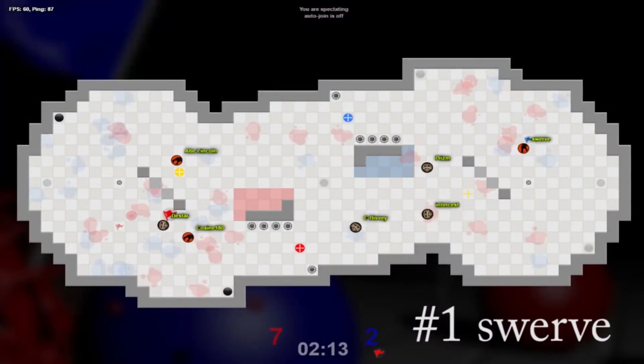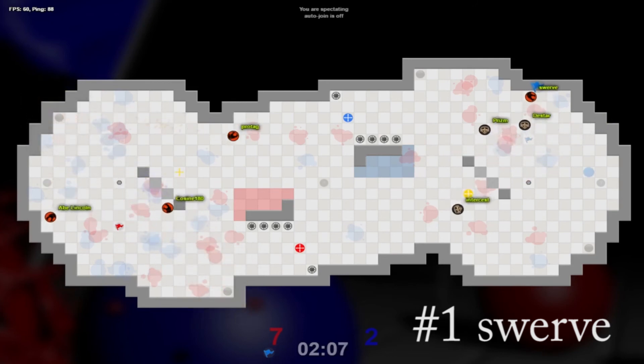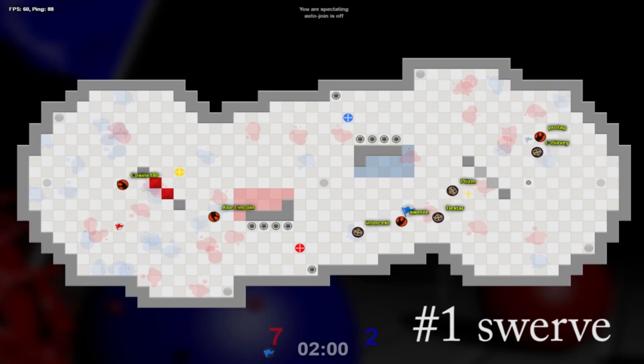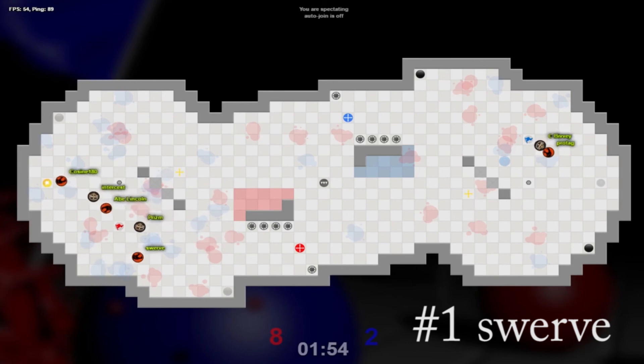And our final play of the week, number 1: Swerve. Swerve grabs the flag. He doesn't pass anyone — Intercess and Prism trying to close him down, now D-Star's in base spawning as well, and a 4th player. He's going to get past D-Star, juke him a few times, Bivy can't get him either, gets the split. Intercess looking for somewhere to go, and instead of going to the boost, Swerve just walks in for the easy cap. Nice block there by Abe Lincoln to secure the cap.